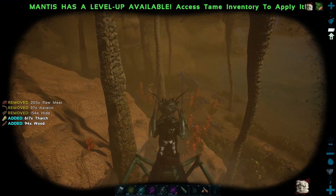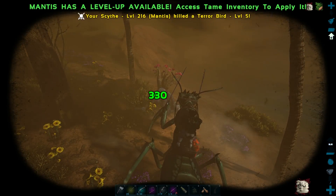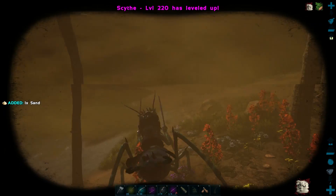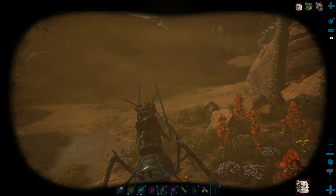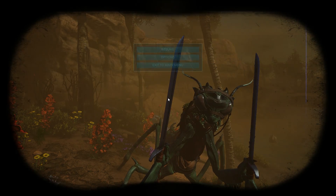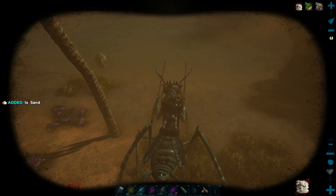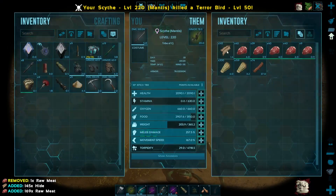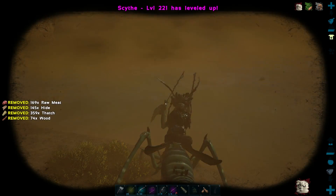Let's try it out on this terror bird — 330! Damn, that's some pretty chunky damage. I'm pretty stoked with that. Alright, we're going to get the mantis back to base. There's a terror bird coming to get us — yoink, yoink, yoink, yoink. Yeah, I'm a fan of the mantis. It definitely deals damage, which is really good. Plus the saddle is really good.